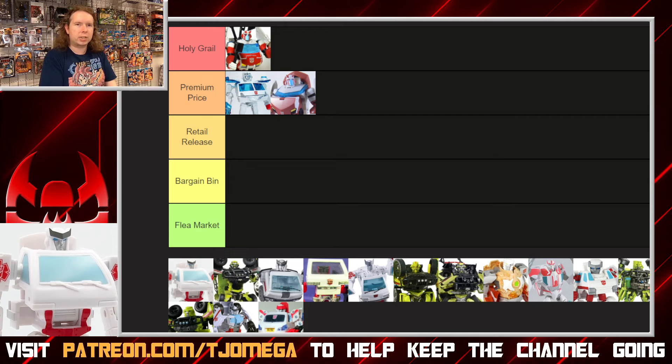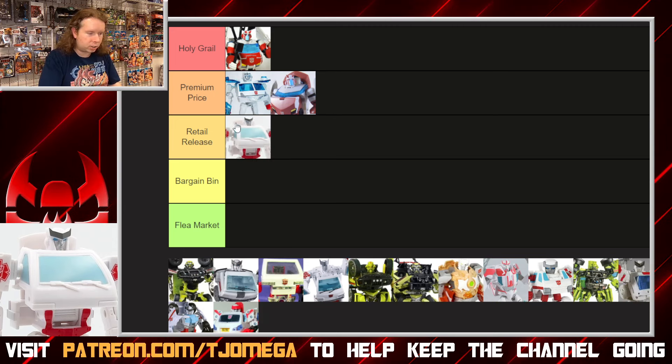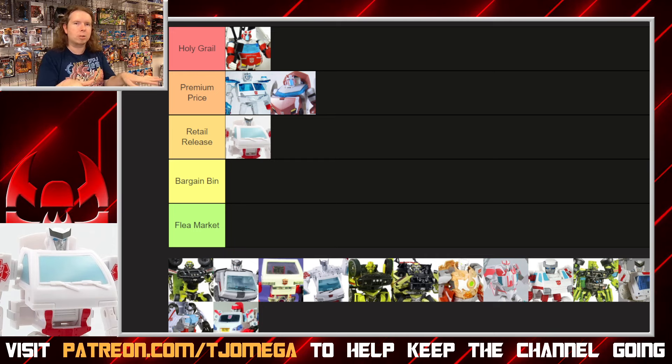This is the Core class Ratchet from Studio Series 86. This one's not doing anything egregious — it's just a quick, simple, small-style Ratchet figure. It's not doing anything tremendously impressive for its size, outside of the fact that it's a full van out of a tiny toy, which is worth a few points. It's not doing anything super special, but I think it's a good retail release, a good middle ground figure. Does what I expect for $10. Considering the tiny little things they sell at Core class, I think that's decent — I feel like I got what I paid for.